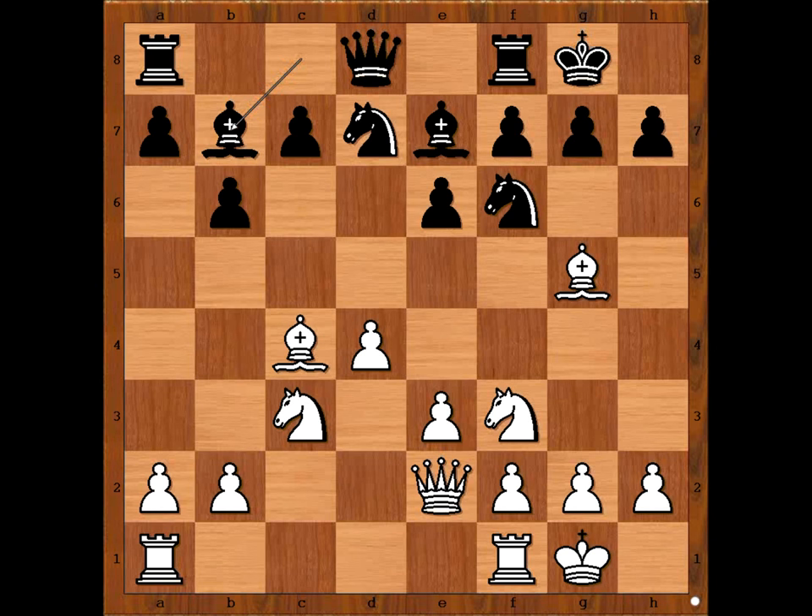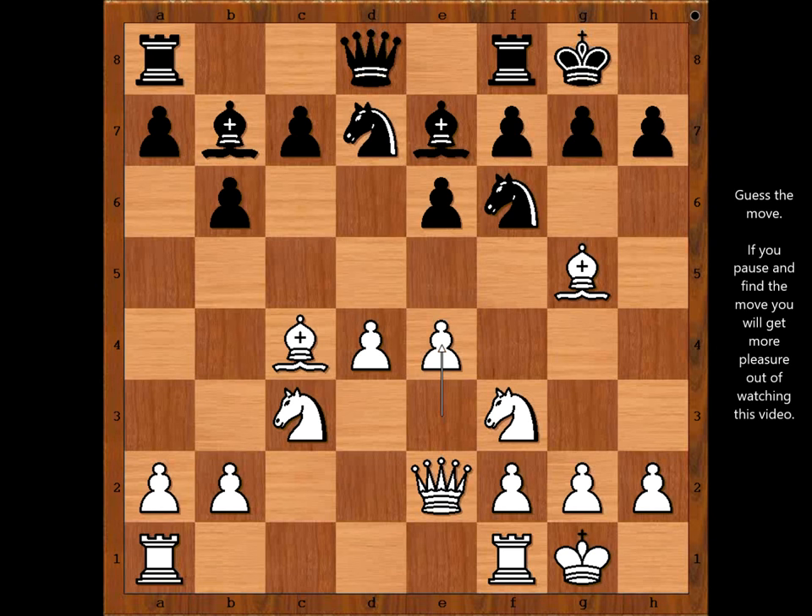When Alekhine takes into account his opponent's strength and plays a move accordingly. If Alekhine was playing this game against Capablanca, perhaps he would play something like rook from A to C1, or maybe rook from F to D1. He played E4 and we have reached the most critical position of the game. Black to move — what would you do in this position if you had black pieces? Please pause and find the best move for black.